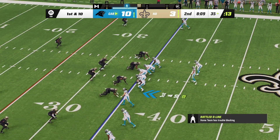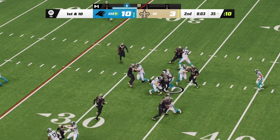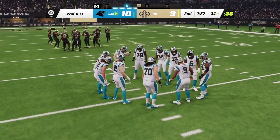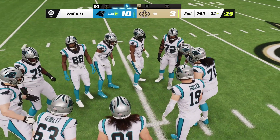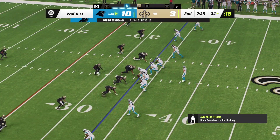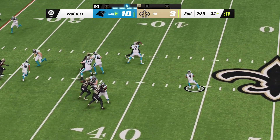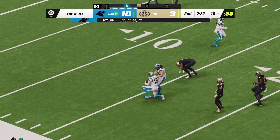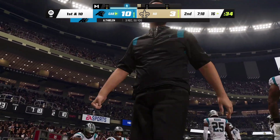In Saints territory, first and ten at the 35-yard line. Out of the gun, here's the give to Hubbard and he'll be taken down at the 34 — a one-yard gain to make it second and nine. That felt like a trap — the opposing front was on that play from the get-go, everyone crashing before you even made the line, and they hold it to just a yard. On second and nine, Young throws left side, on target to the receiver — another first down, the tackle at the Saints 16.